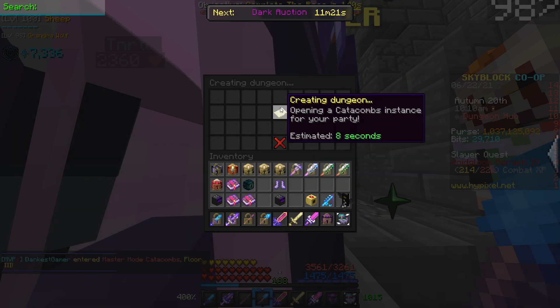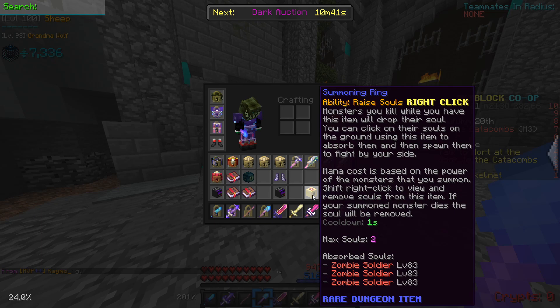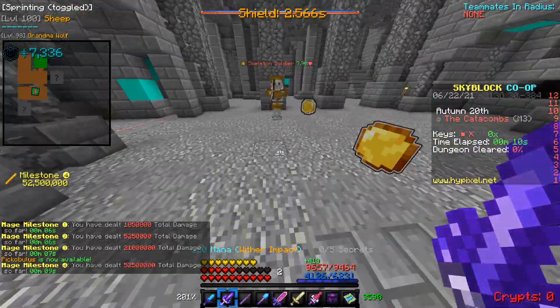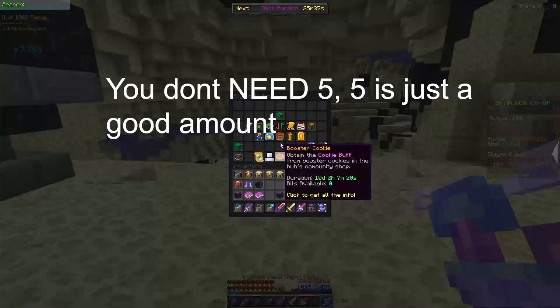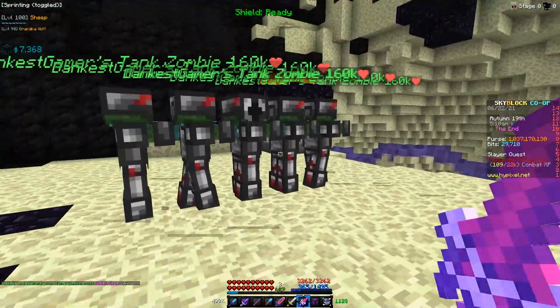Go to master mode 3, or any lower tier of master mode if you can't kill master mode 3 mobs, then put on the correct armor and start killing the tank zombies with the weapon. If you have a summoning ring this can actually speed up soul collecting a lot because you won't have to kill the mobs with your summoning weapon to drop the souls. When you have at least five tank zombie souls, put on the correct armor and summon your tank zombies.